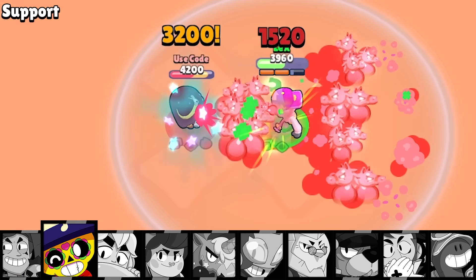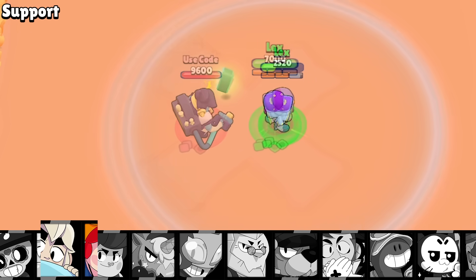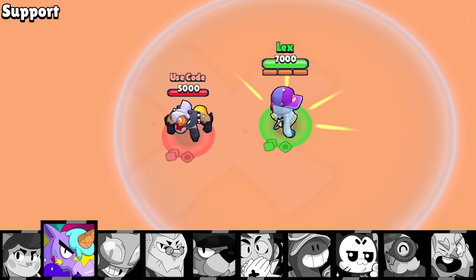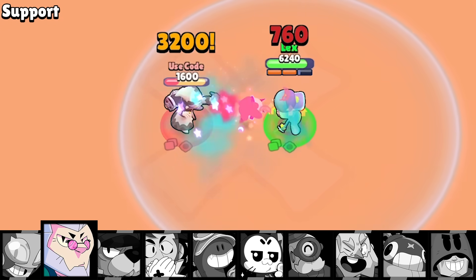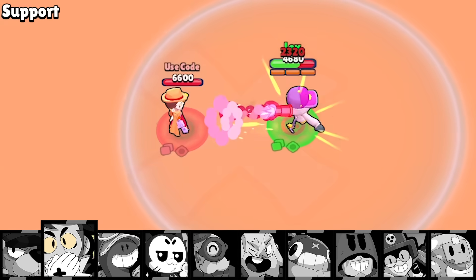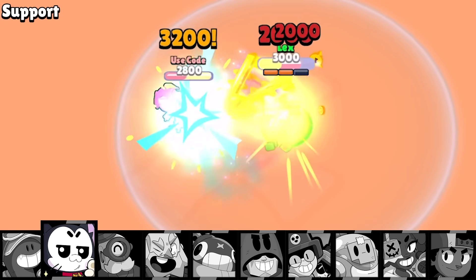For the last group we have the support brawlers — and yes, it's an assassin attacking brawlers that are basically healers, so he's going to absolutely dunk on them, well except for Pan. Barry has no real shot here but Max actually gets a win. Byron of course loses, but Ruffs unloads his shots so fast he gets the win. Gray however isn't as fortunate, but Doug has too many hit points to lose, and Kit gives it a good try but comes up one claw short.